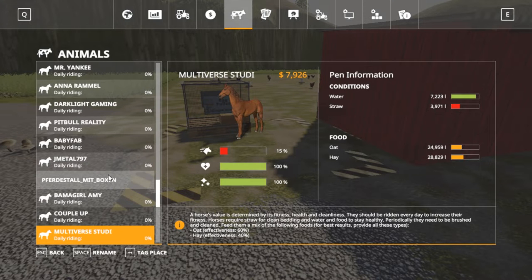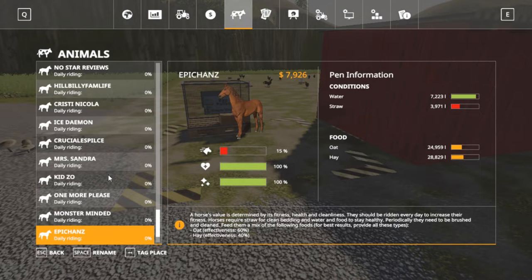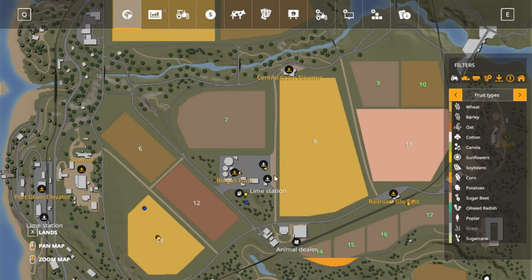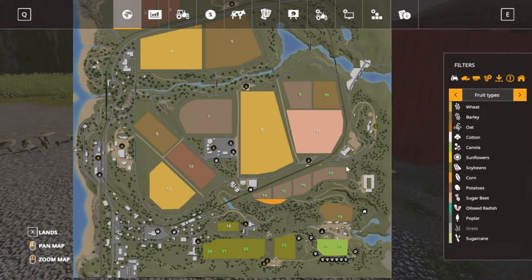Our horses are pretty good. We're getting kind of low on straw on that. I'll show you all this real quick - there's the chicken coops as well, it's looking kind of funny.